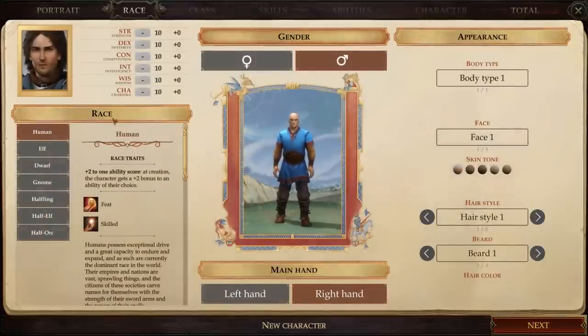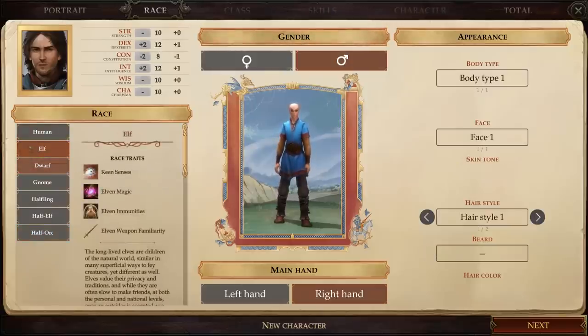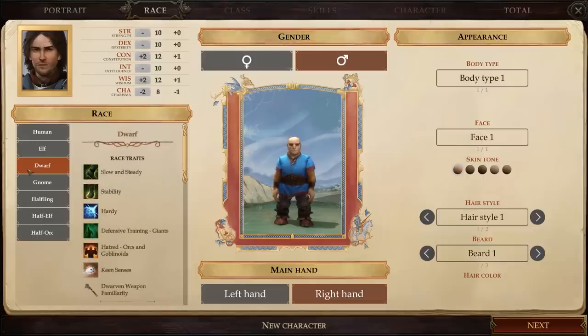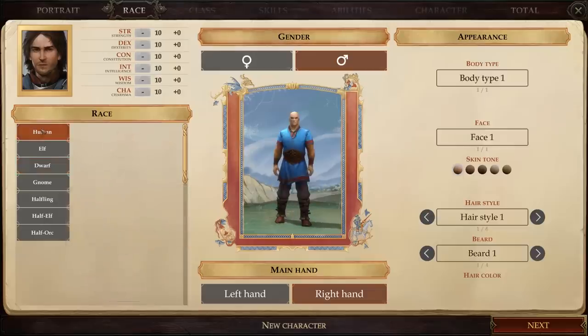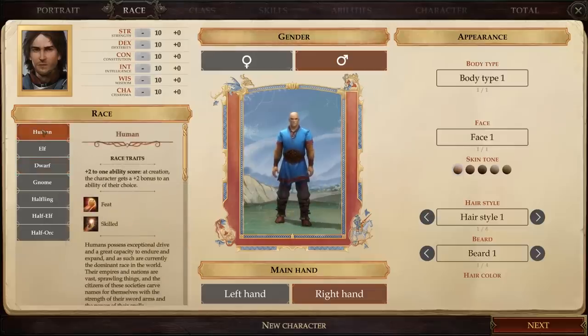We've already picked our character portrait, so now we need to pick our character race. There are currently seven races to choose from, and if you're familiar with D&D or Pathfinder, these options should all look pretty familiar. Every race comes with its own set of special advantages and disadvantages based on the lore surrounding it, so it's important to choose a race that fits your character concept. In my case, we're going with human because we really need that extra versatility.